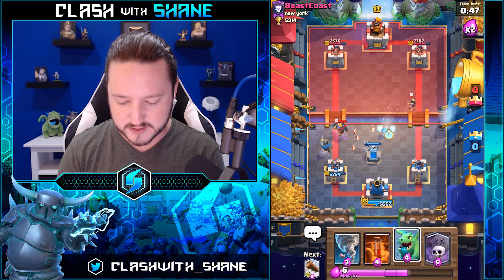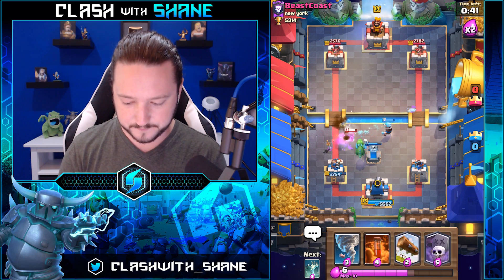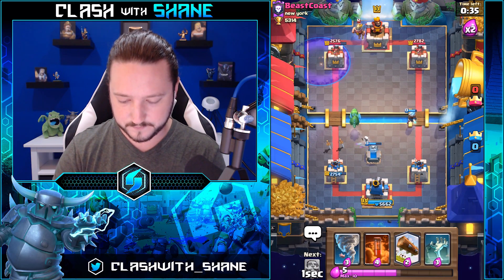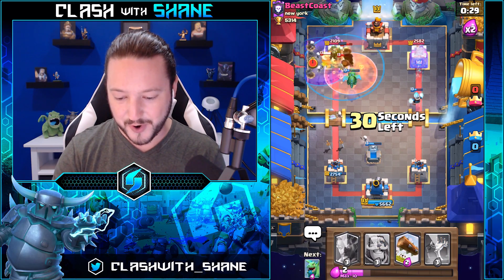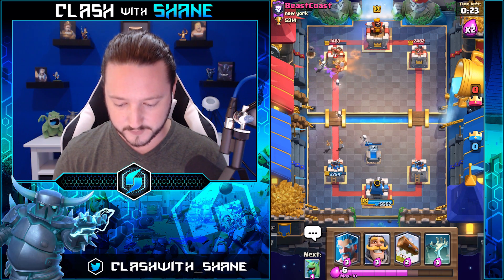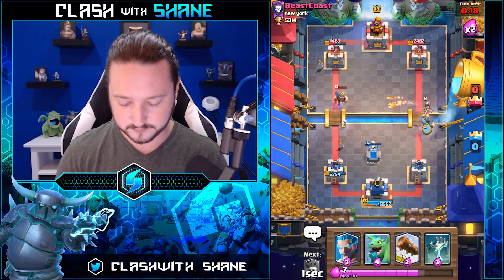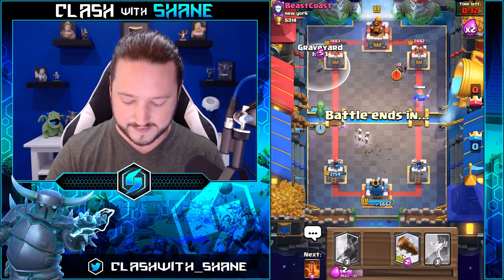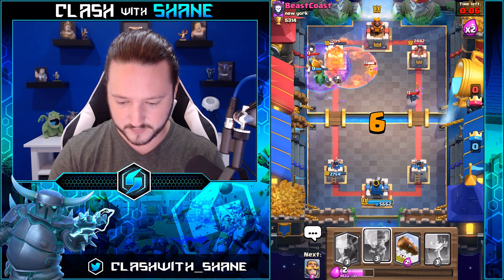I'm still kind of curious what he's got in his deck because he's got something hiding in there. You guys know that feeling when you don't know but you want to know? That's me right now. All right, graveyard — what you got? Poison — this hit back, boom, musketeer dead! Nice, and he zaps. Nothing like getting some work done to the tower.